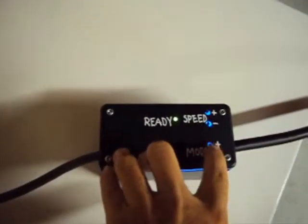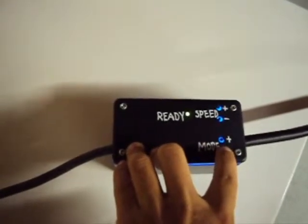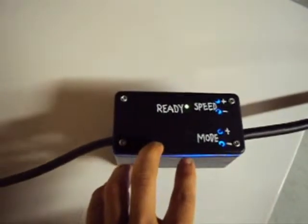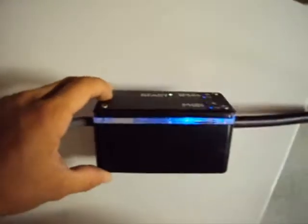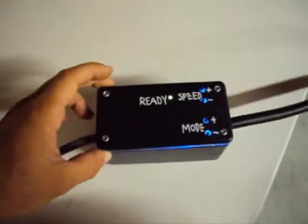If you change something, the ready light goes off to show you that it's changing. And if you're at the end of the range — like now I'm in mode 1 so I can't go any lower — it stays steady so you know you're not changing anything anymore. The sides of the box glow too, but that's just because I needed a spacer to fit more room inside the box.